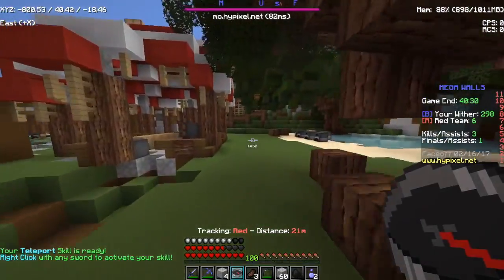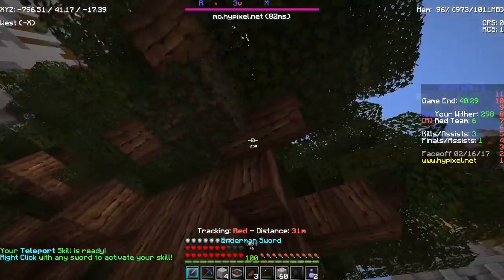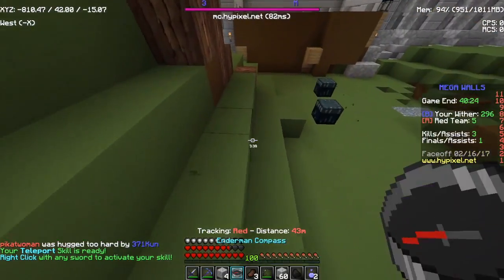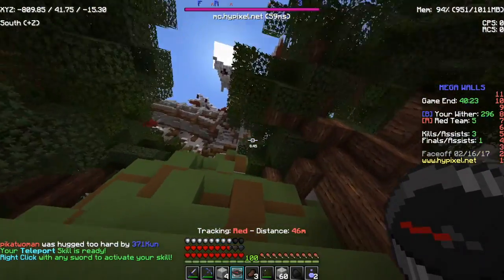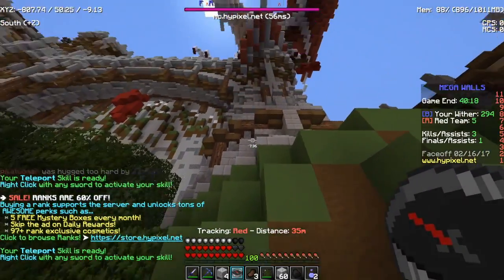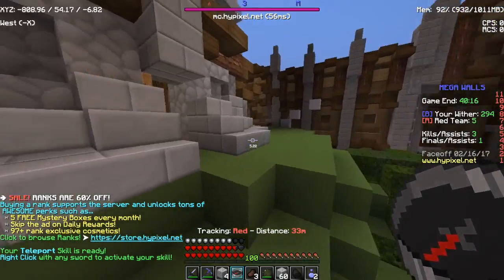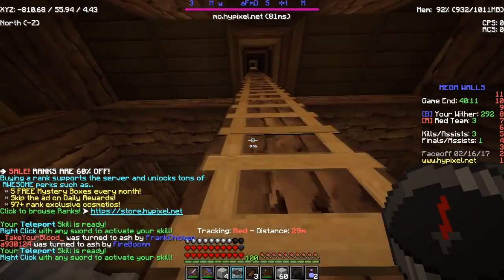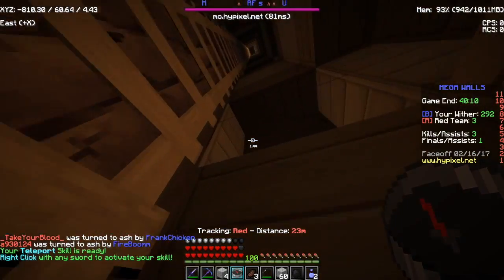Someone's close. They're down there — no wait, they're up here. I have a full charge, so I can just hop up with my teleport skill. Boom — easy kills.